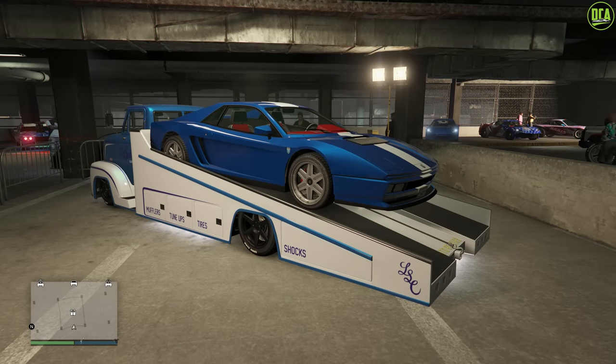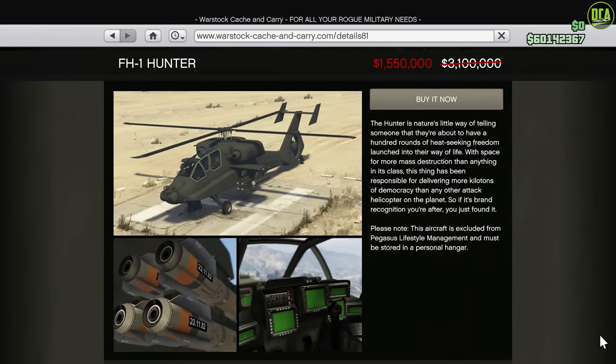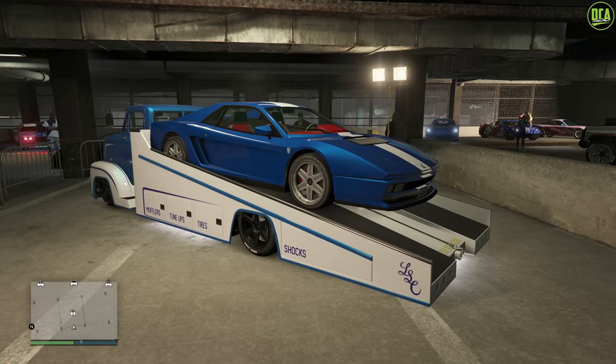In terms of my vehicle discount pick of the week, I'm going to have to go with the Hunter. It's literally half price this week, and considering all the weapons it has, I think it's an insanely good deal on this helicopter. Overall, this event week is actually pretty good with a nice balance of vehicles on sale. The only thing I wish was better was the variety of bonus money opportunities — the hangar crates are great, but a couple more bonuses for better variety would have made it a lot better. But regardless, still a pretty good event week, a lot better than last week for sure. Thanks for watching, hope this was helpful, and I'll see you in the next one.